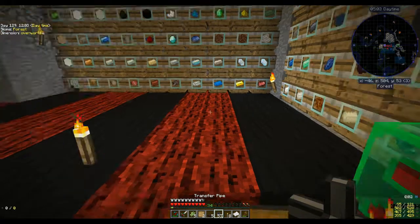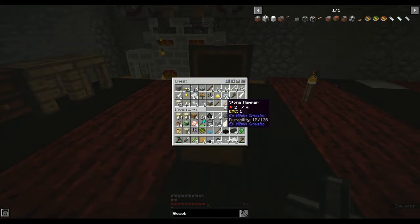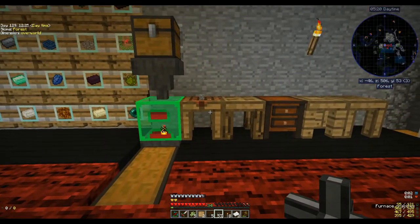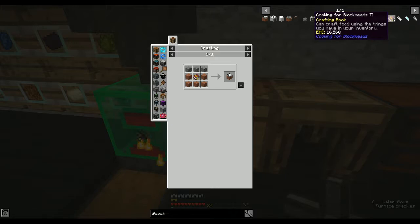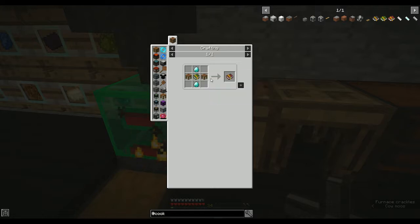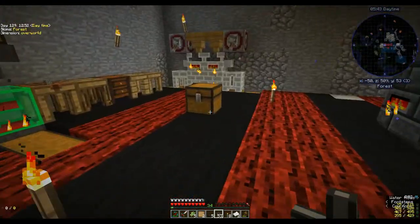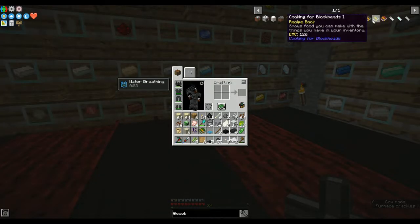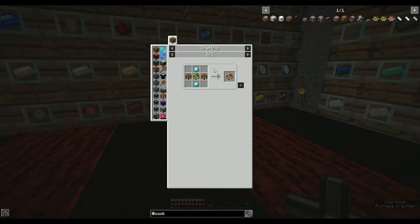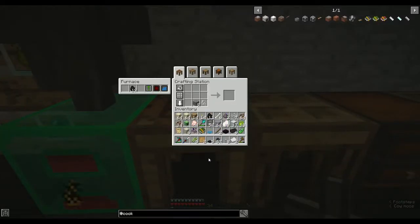Now for the cooking table — I need Cooking for Blockheads 2: two diamonds, two crafting tables and the Cooking for Blockheads 1 item. Two diamonds — that's all I have. Two crafting tables: we need eight bits of wood — one two three four five six seven eight. We already have some in there.